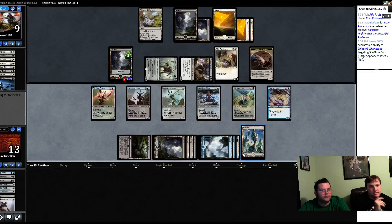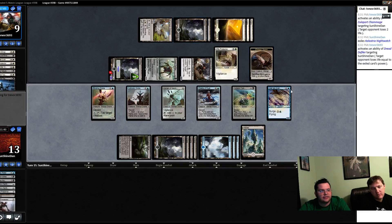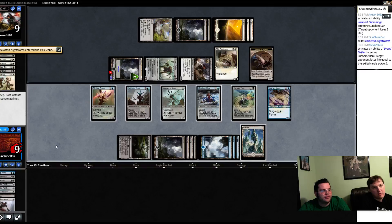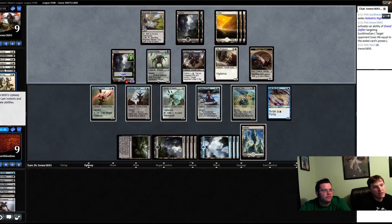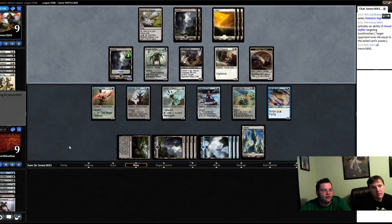We're going to tap down their six-eight. They're trying to sacrifice Blight of Step — using that ability. Four, five, six, seven, eight, nine — they have enough. They just need enough turns. We really need a way to answer that Dread Defiler. There's no way in our deck. The only way we could win now is for them to tap low enough and we Dread to follow them.